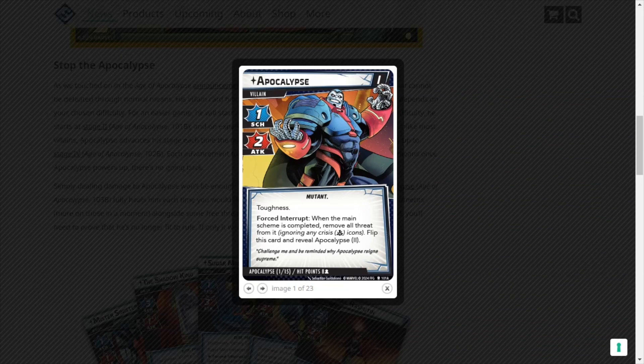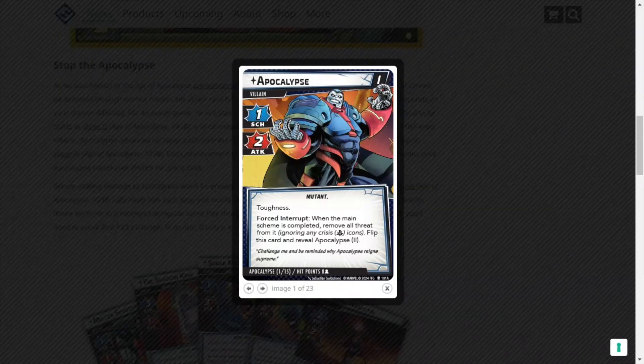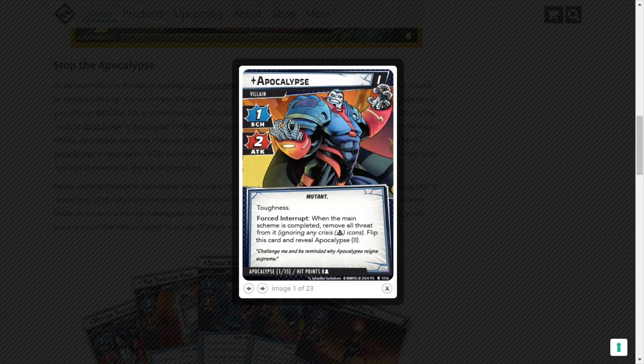Stage one Apocalypse is one scheme, one attack, toughness. When the main scheme is completed, remove all threat from it, ignoring any crisis icons. Flip this card and reveal Apocalypse 2. Apocalypse 2 is a two scheme, two attack, steady toughness. When the main scheme is completed, remove all threat from it, ignoring any crisis icons. Remove this card from the game and reveal Apocalypse 3.